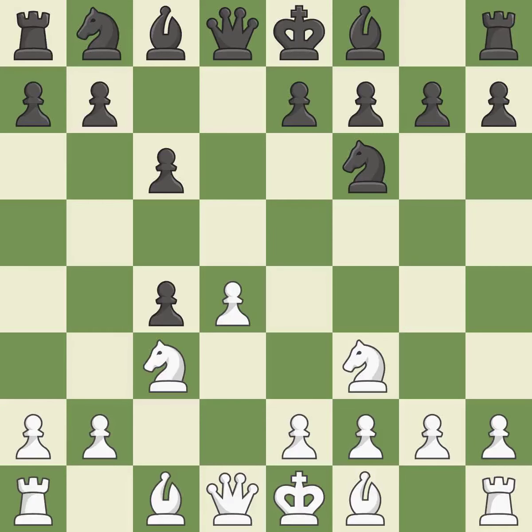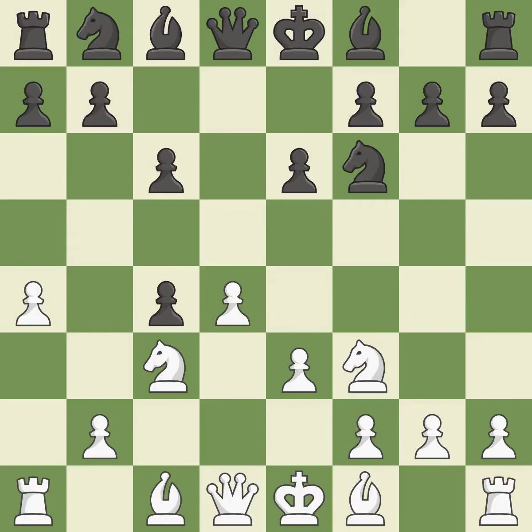DxC4 captures the C4 pawn and opens up the center. A4 stops the B7-B5 advance, which would have allowed black to keep the C4 pawn. E6 controls the D5 and F5 squares and allows the dark-squared bishop to develop. This exposes an attack, threatening a pawn — that pawn was free for the taking.